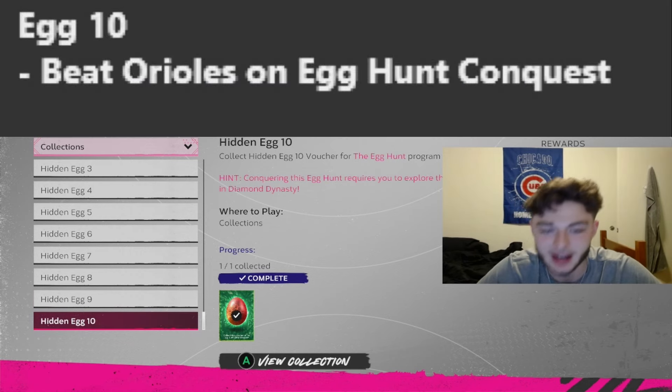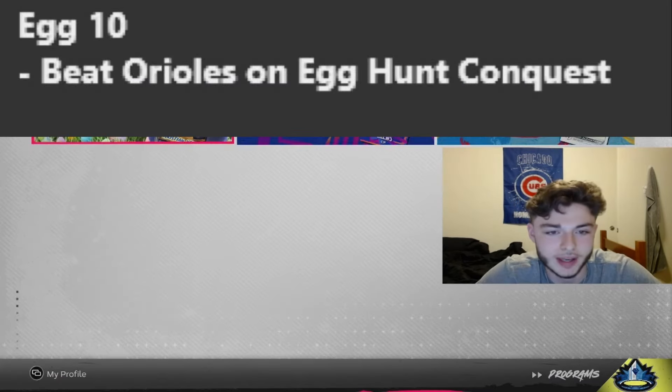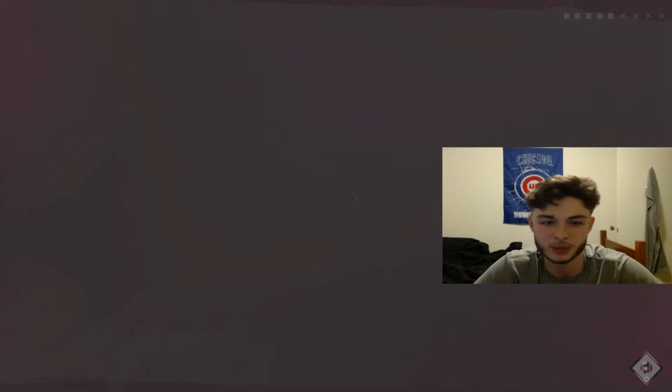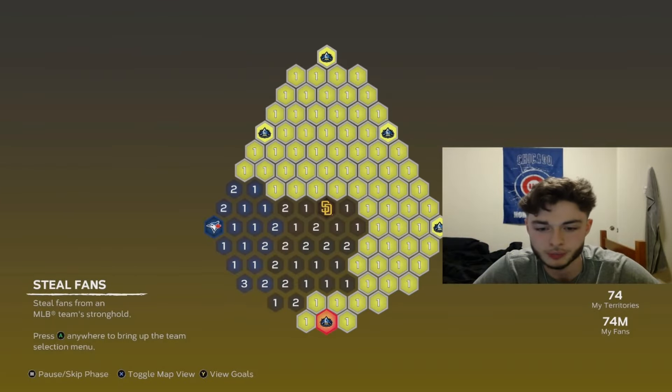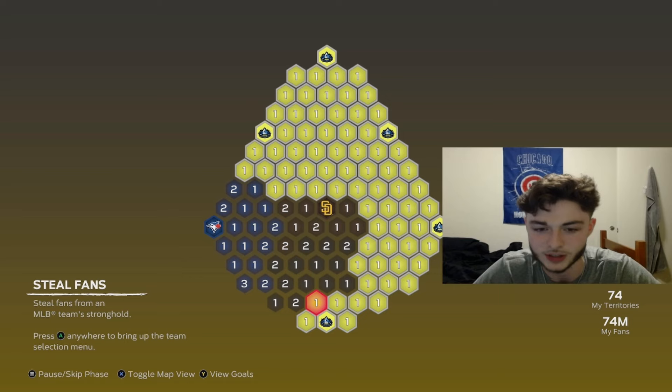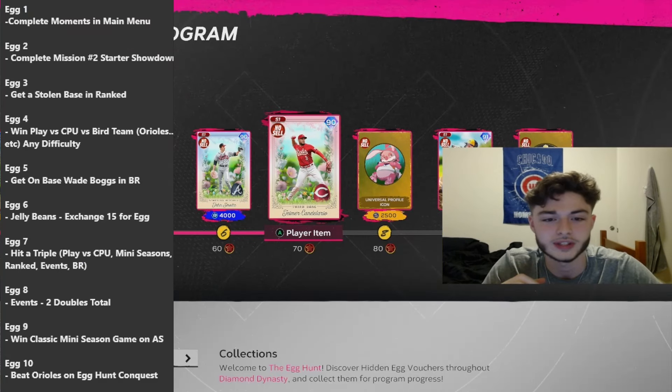And then finally, this one is in Conquest. What you're going to do is head over to Conquest and beat the Orioles in the new Egg Hunt conquest map that just got released. The Orioles are at the bottom of the map, so go down there and beat them. I did that and got this egg done without even finishing the whole map. All you've got to do is beat their stronghold, which is the bottom one. Those are all the eggs throughout this Egg Hunt program.